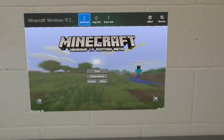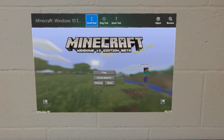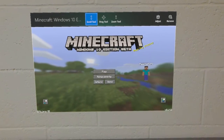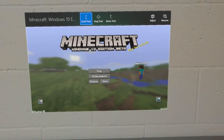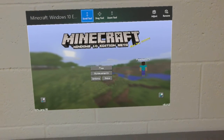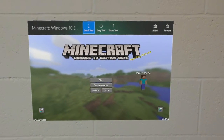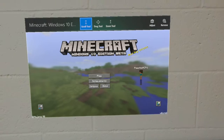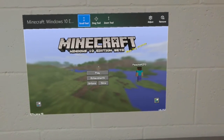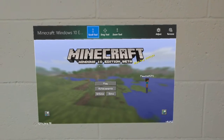Hi, this is Chris Peachman from BuildHoloLens.com. In a previous video, I showed playing the Minecraft Windows 10 Edition Beta over a remote desktop while connected to a Windows 10 PC. I checked the Windows Store on the Microsoft HoloLens directly, and since the Minecraft Windows 10 Edition Beta app is a universal Windows platform application, you can download it from the Windows Store directly onto the Microsoft HoloLens.